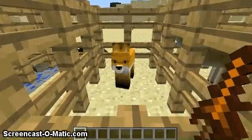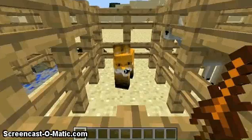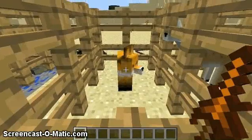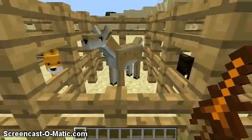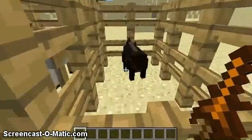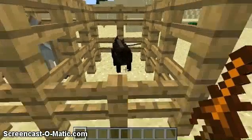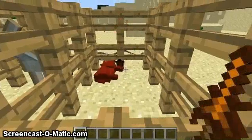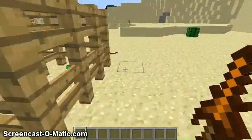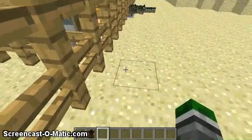So we have the fox - it's passive. If you attack it, it will attack you back, so be careful. It's really cute. And we have the deer - if you attack him he may come after you, but if you don't touch him he won't. When you kill him, you can see he drops a hide.